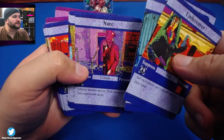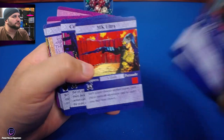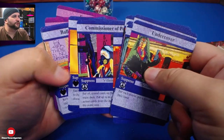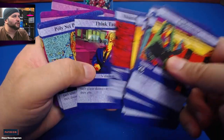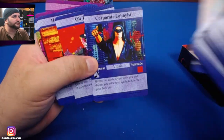'Thought Cop,' 'Tax Collector,' 'Narc' — these are significantly darker. 'Suppress.' Co-op deck builder — there's a very short list of those.